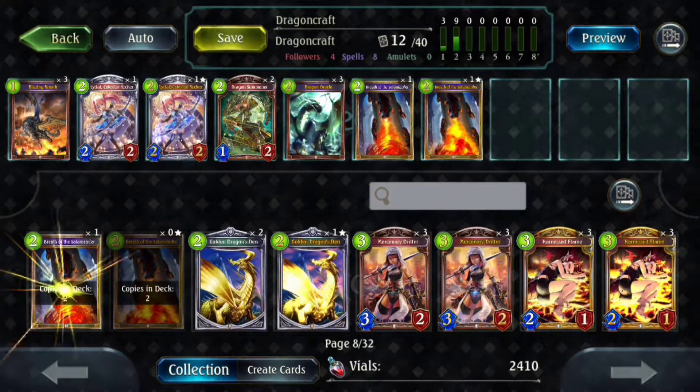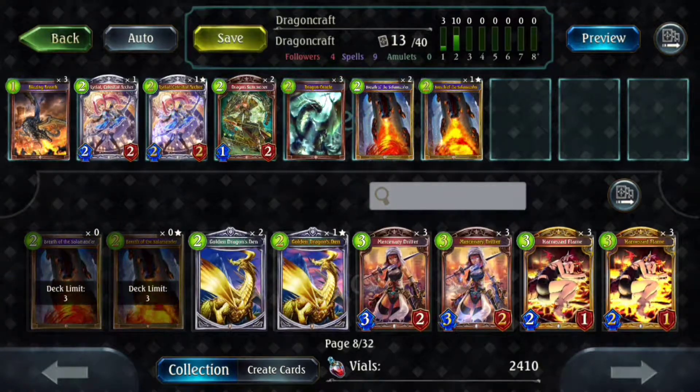We're going to throw in three Breath of the Salamander. It's really nice — on two you can use it as spot removal, and on six you can use it to try to clear bigger boards. It is a lot harder to do that now, since there are certain decks that can dodge the two-HP threshold, such as decks that play Alice in Wonderland. If they're at two HP already, which they usually are, then they just buff up to three and that's out of range.